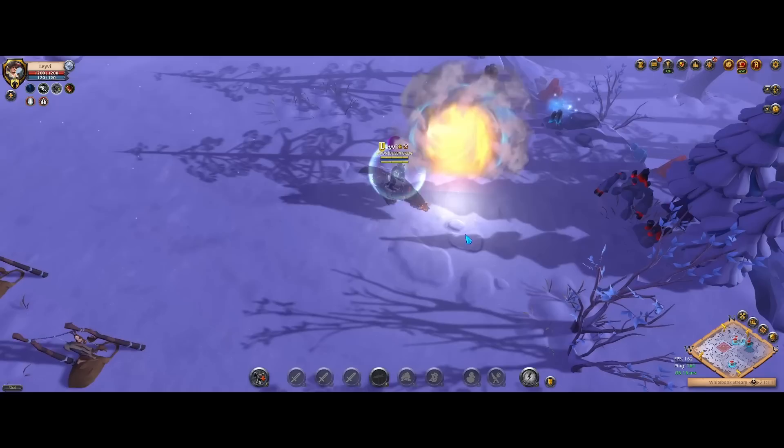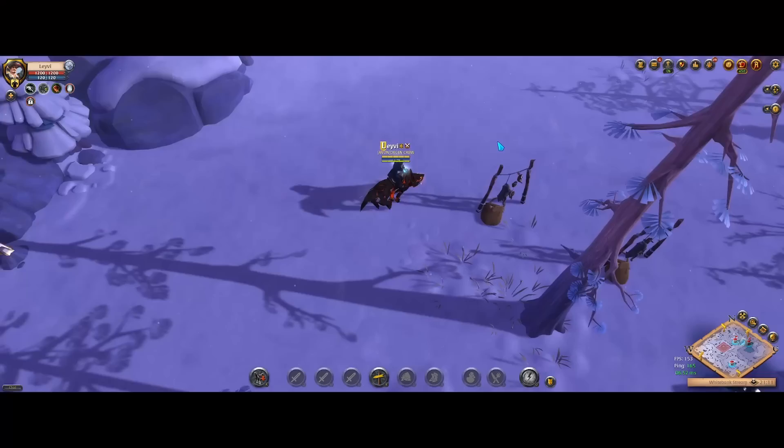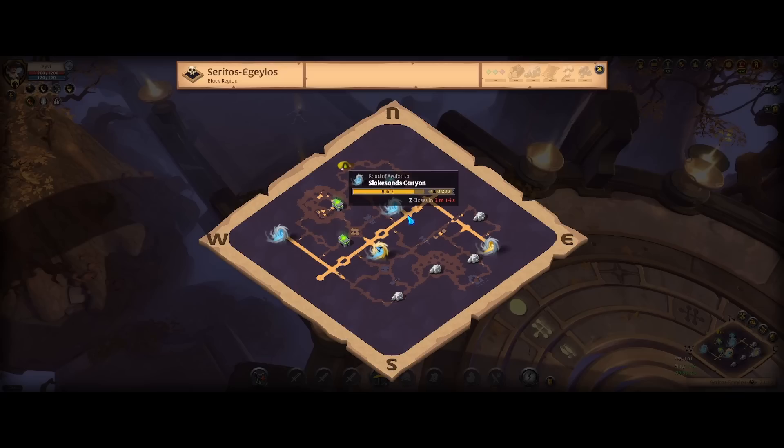There are Avalonian portals that lead to the Roads of Avalon all over the different zones in the world of Albion. These come in three different colours and sizes. There is the green portal that has two charges on a five minute cooldown, the blue portal that has seven charges on a ten minute cooldown, and the gold portal that has twenty charges on a twenty minute cooldown. Once you enter one of these portals you'll find yourself on one of the hundreds of Roads zones that exist within this wormhole. Aside from finding even more portals inside that connect to other zones, you'll also find various types of content you can do.